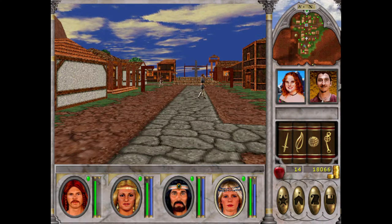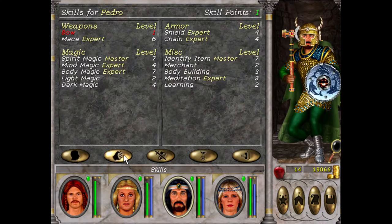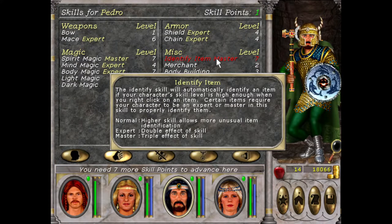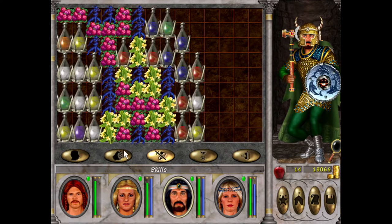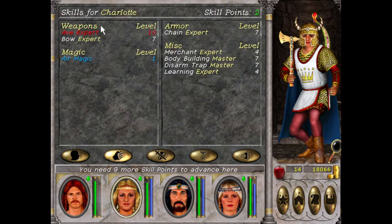I wrote down what I did. Pedro — I got him Master ID item. We should be able to identify anything we want. I attempted to get Axe Master for Charlotte, but I needed to defeat Snurgle, because when I went to Marv the Damned in that video I didn't get the quest for it — I missed the house. We'll get that soon. I reckon we're almost strong enough to defeat all the dwarves there.